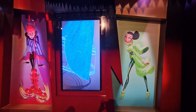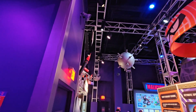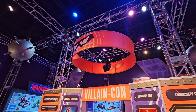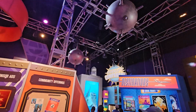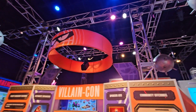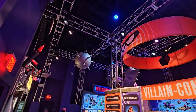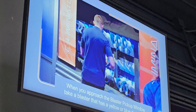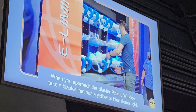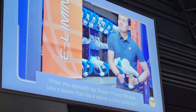The blaster you're given has two triggers — one for a gun with unlimited ammunition, and a front launcher that is limited and needs to recharge. As you're on the conveyor belt, you move from scene to scene with enemies to shoot at and minions holding cubes that you shoot to get power-ups. I think I saw some fire and ice power-ups, but I need to ride it more to figure that out.